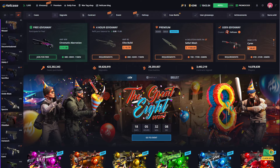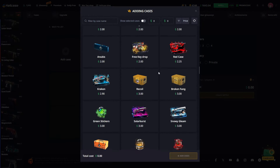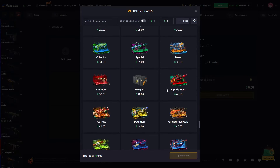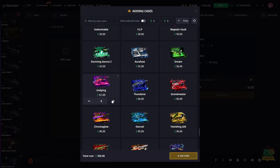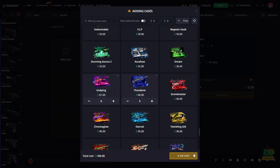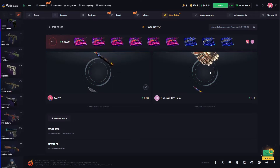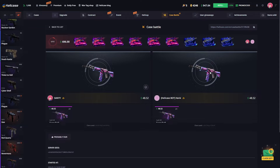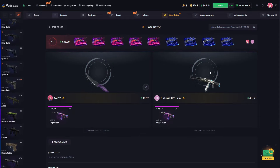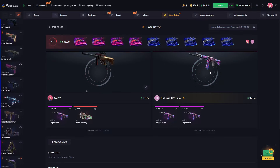I'd like to start by creating a nice case battle quickly. I hope we can make a nice profit from Hellcase. We start by opening our first case very quickly — it was a very good start. Let's see what will come from the next case. We need more expensive skins to win this battle.